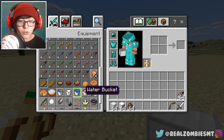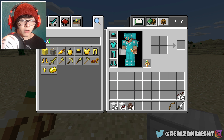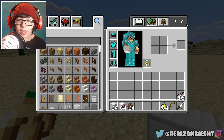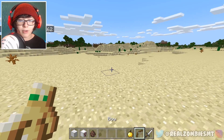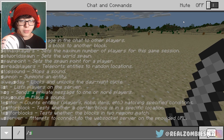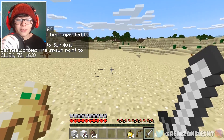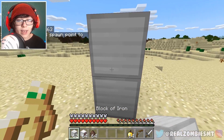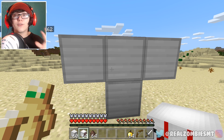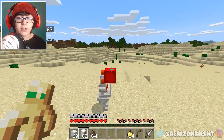We'll get a totem of undying and food — a normal golden apple. I think this should be good enough to fight Pennywise. I'm going to go into game mode zero, set my spawn point first, and then summon in Pennywise the clown. I'm ready. On the countdown: three, two, one — go!